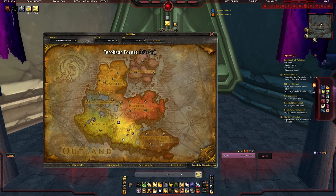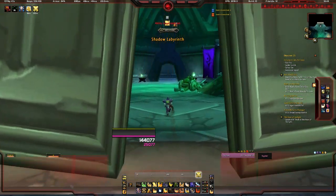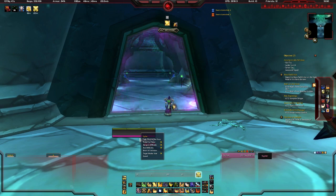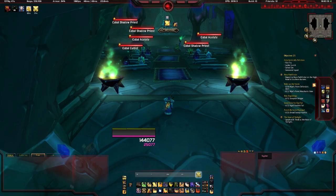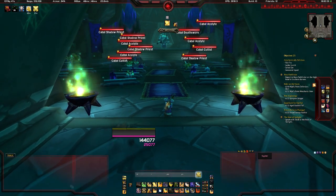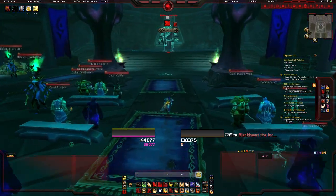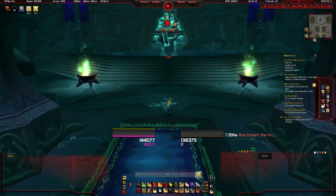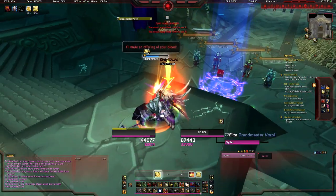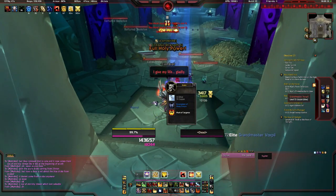The next one is in Terokkar Forest and you want to do the Shadow Labs dungeon. This used to require a key to get inside, but that's recently been removed. This is a dungeon you can do on Normal or Heroic difficulty — but why do it on Heroic? You might as well do it on Normal. You want the third boss in here, but be careful — the second boss will pull the whole room of mobs, so don't rush in. The third boss will have roughly a 17% chance of dropping the chest, which is quite important — you need that for the set.